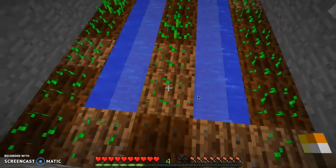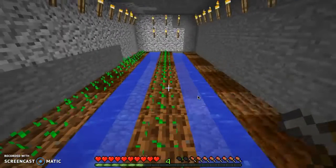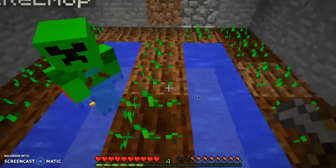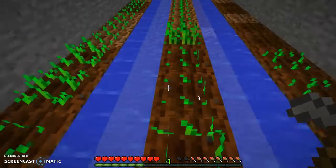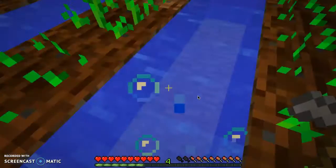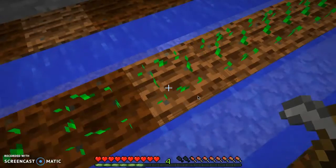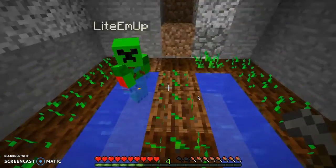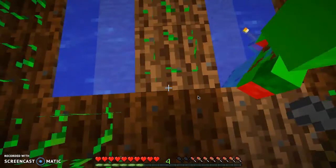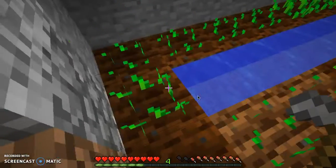One more thing — don't jump on the dirt or else it'll mess it up. Also, sometimes you'll see some of the soil is darker and some is lighter. That's because the water has soaked into some spots. If seeds are planted in soil that is not very dark, they're going to pop out because it's not wet enough. Sometimes it's also because you don't have enough light — you need a torch there.